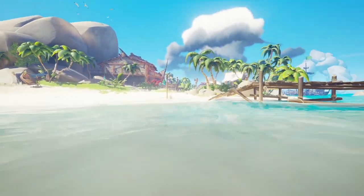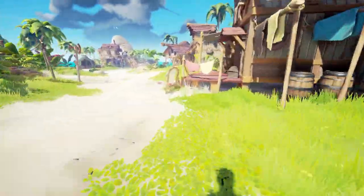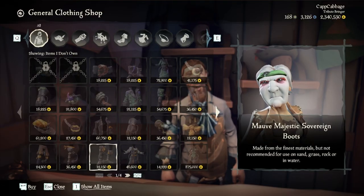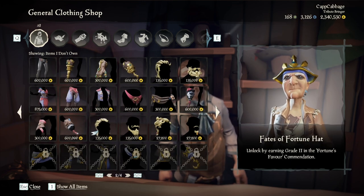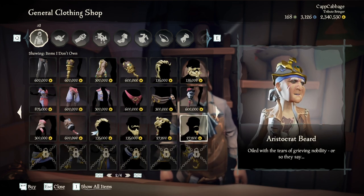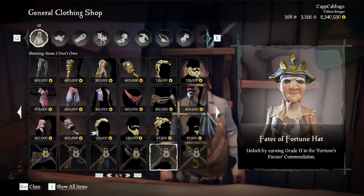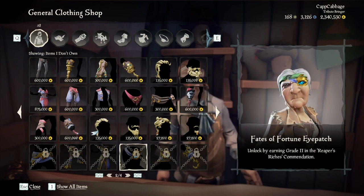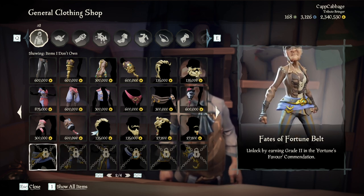Now, there are guild-based costumes and I don't know if you have to purchase those or if they are already in your ship inventory when you sail on a guild. Let's take a look. These are new — look at that hat! These are for stealing chests of fortune and stuff.